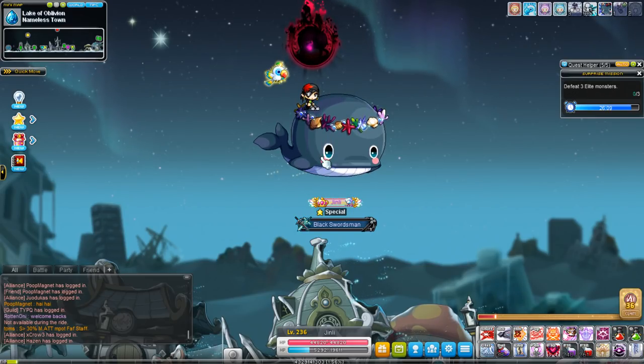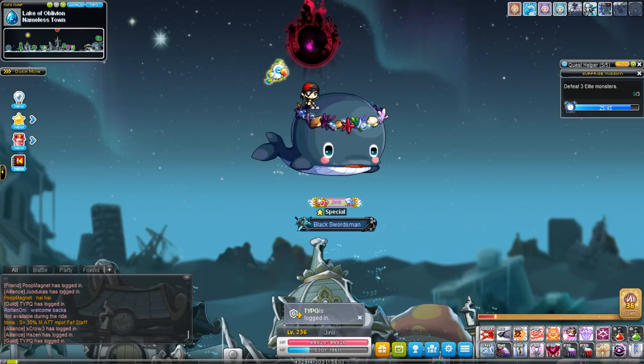Tomorrow they will be releasing another burning event, which means this is the perfect time for you to level up a link skill character. Also, this weekend as compensation for the locked star force and transfer hammer due to the bug, they will be giving us another 2x event — the perfect time to start leveling up your characters.